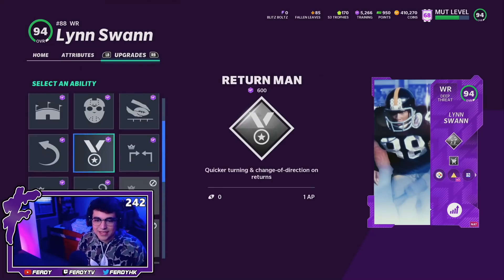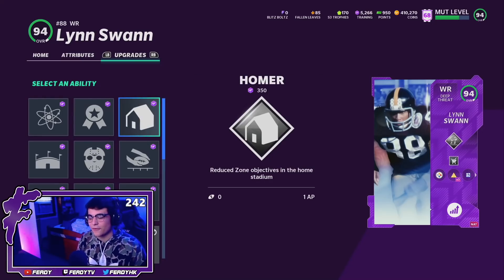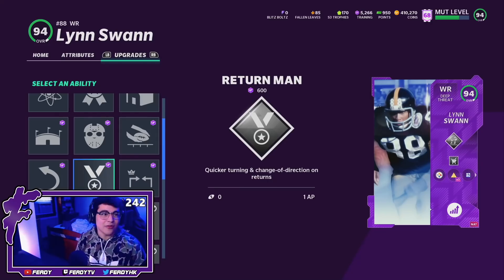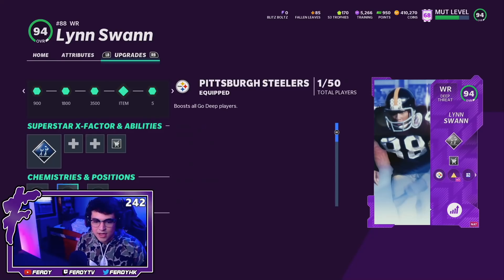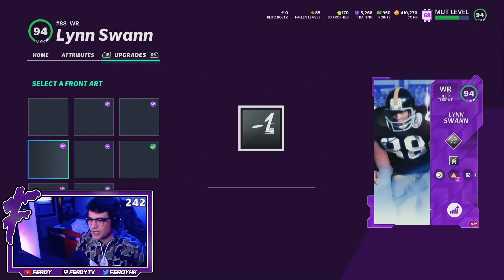First and second ability slots will be the exact same — he gets second wind, mid in, mid out — and those first and second slots just aren't good. That's why I don't really like deep threats at this point in the year. He only gets Pittsburgh Steelers chems, and we're rocking full GoDeep and full sprinter. The card art is currently glitched, so we're rocking with the default for now, but Lynn Swan — this card is going to be a demon.